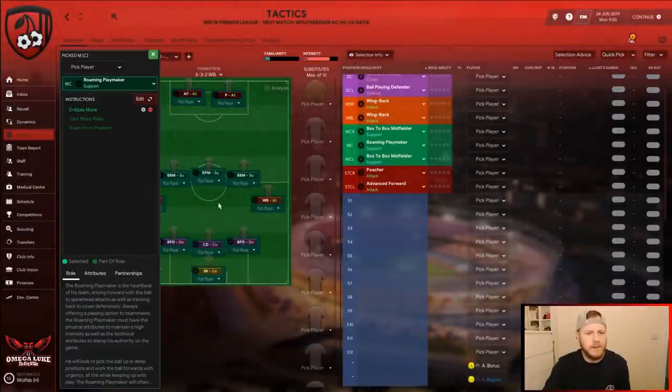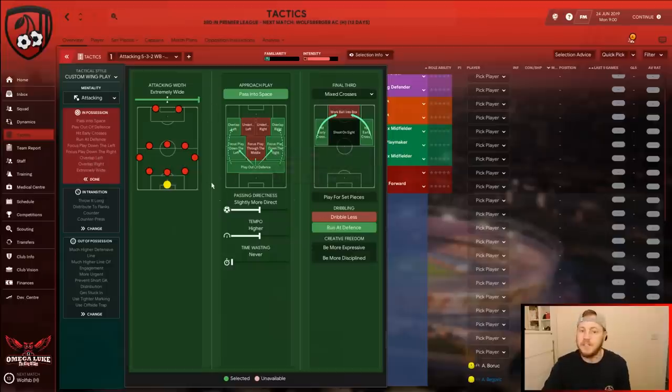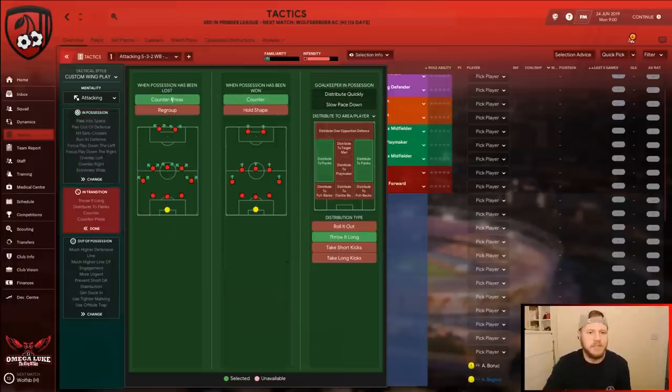Looking at the roaming playmaker and the individual settings: we're playing with an attacking mentality. In possession, we're hitting early crosses, which is quite unique. Play is focused down the left and right using those wingbacks, playing out of defense with the ball-playing defenders, running out of defense. It's slightly more direct with a higher tempo, an extremely wide formation, passing into space with mixed crosses. In transition, the gegenpress is in force, distributing to the flanks and throwing it long directly to those wingbacks — starting attacks early.